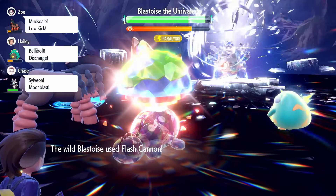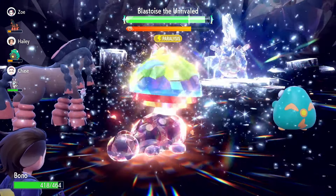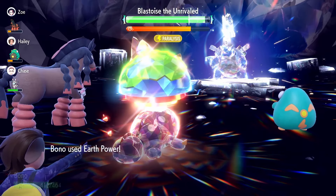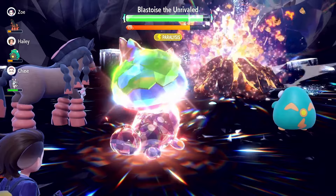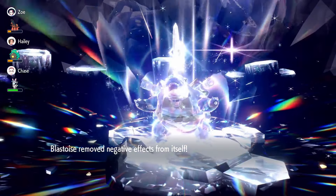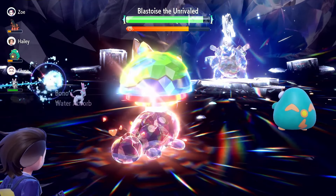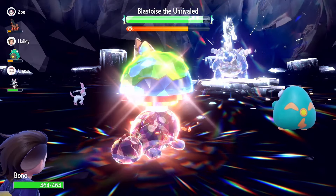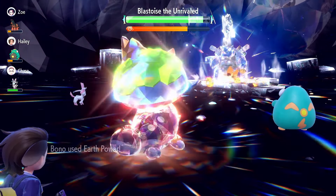We're on turn 3 of Earth Powers. I wanted to use Clodsire because it's extremely accessible to people, being a Pokemon that's in both games and also relatively easy to obtain. There's also a slight chance Earth Power can potentially lower the Special Defense of Blastoise. And the reason why we don't need Shell Bell too is because of Water Absorb — as you saw there, we actually just got healed up by Blastoise, so that's always nice.